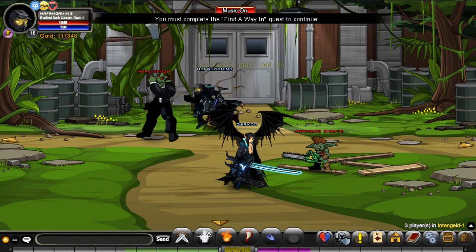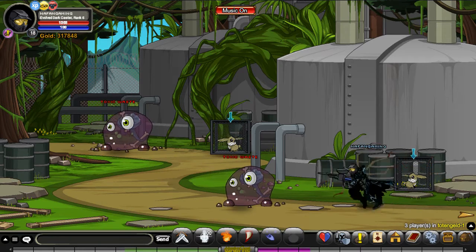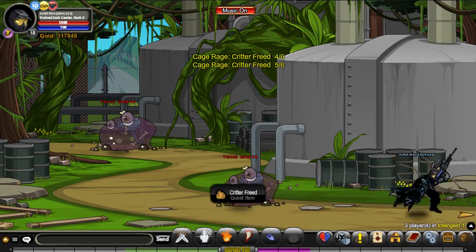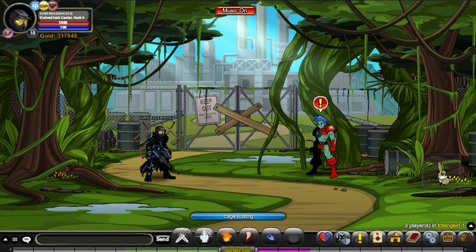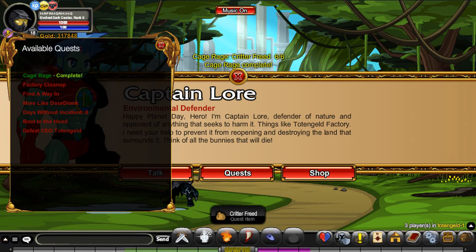Can we go up there yet? Nope. Find a way in. And there we go. We can also do the Easter egg quest - I actually still can't remember the name for some reason, like Bunny Zerker, but the actual name of the event's annoying me, I forgot it. And there we go. Turning Cage Rage.